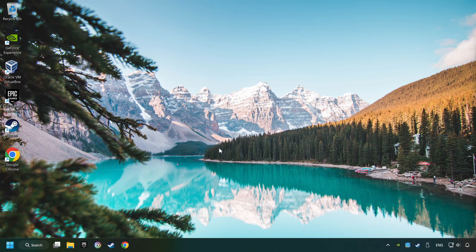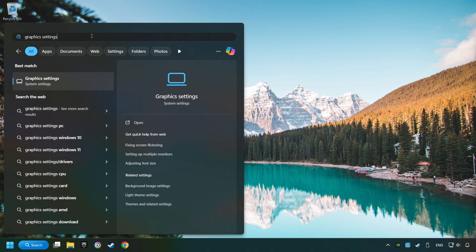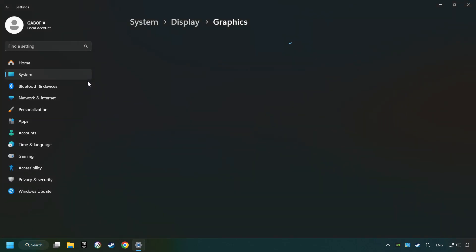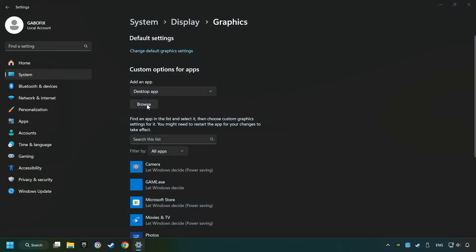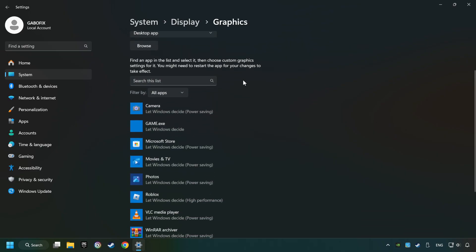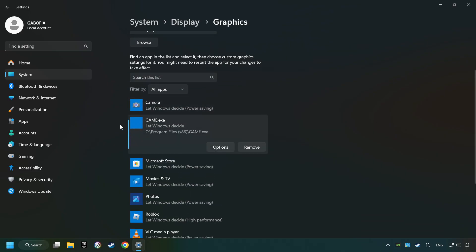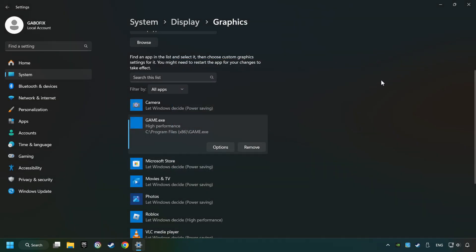Now if that didn't work, click on the search box and type in Graphic Settings. Click on Graphic Settings. Search for your game in the list. If you can't find the game, use the Browse button to add the startup file of the game. Choose the game, click on the Options button, and select High Performance Mode. Then Save and close the window.